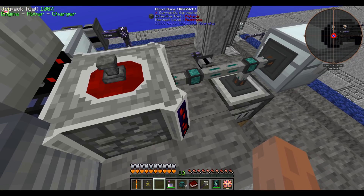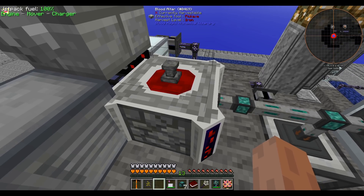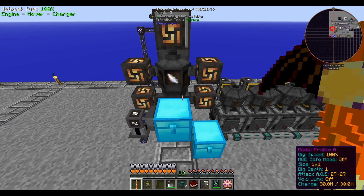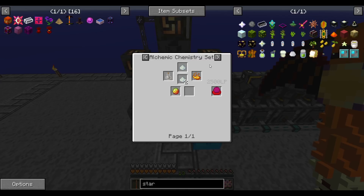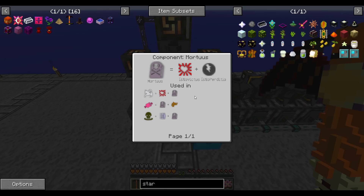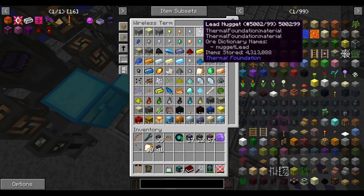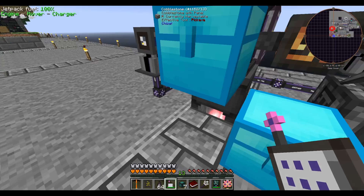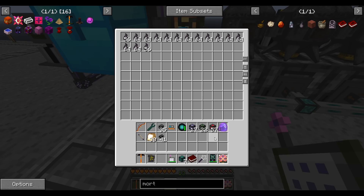The trade also requires some null catalysts, which are normally a Witchery end-game item, but in this modpack they just require some stars and a little bit of Thaumcraft. We need mortis — let me check what has mortis in it. I'll just use my ethereal essences. There we go — way more mortis than I could possibly need, so we'll melt it all down.